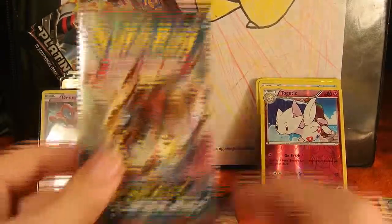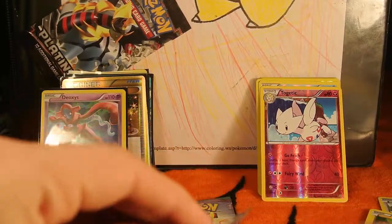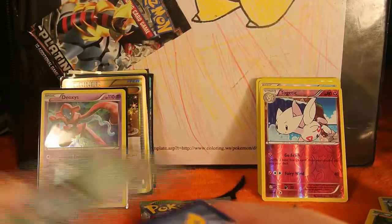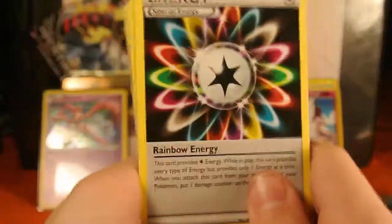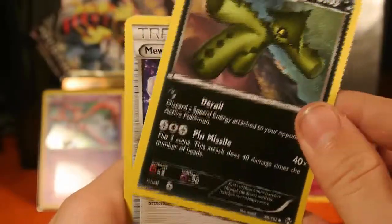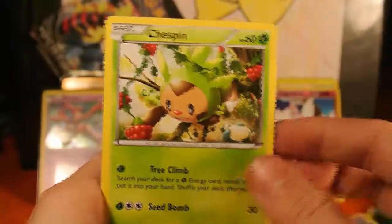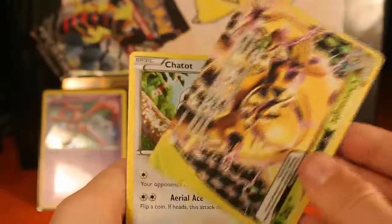Our next pack is a Breakthrough Zoroark. I don't know, I bet this one is gonna have things in the wrong order — oh no, it's not. We have an energy, a Cacturne, a Maite, two Spilling Bronzor, Chespin, Piplup, a Noibat, Chespin. How many Chespins is that? That's one, two Chespins.